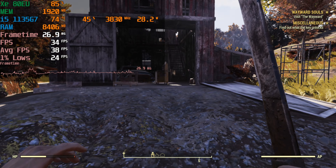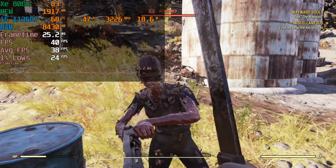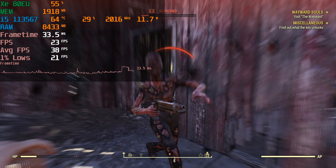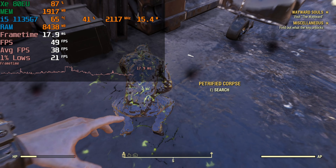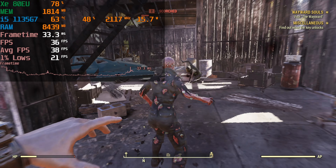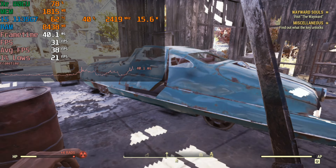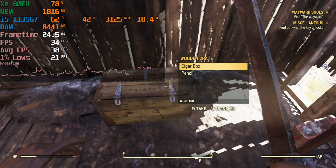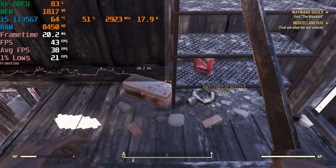I think 30 frames per second locked is just going to give you the best experience, just because you're not going to have those big frame jumps and then drops. This chip does not support FreeSync or anything like that, or at least it's not something the laptop itself has enabled. So you're going to notice these big jumps everywhere. Having a more consistent frame rate of 30, even if it's capable of going a little higher, is just not worth it. Just keeping that consistent 30 will give you a much better experience.